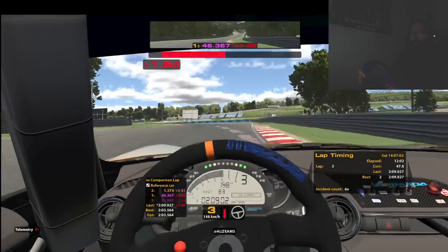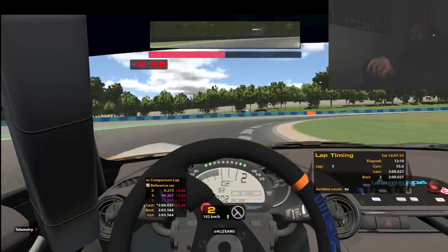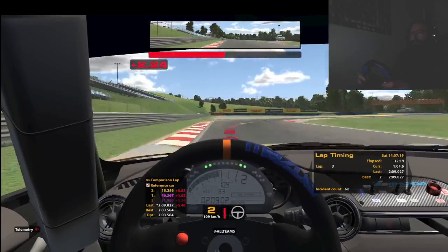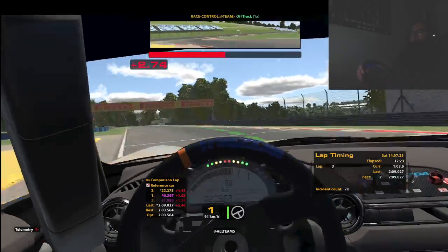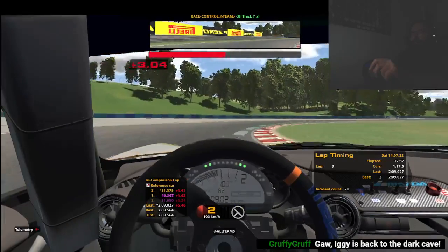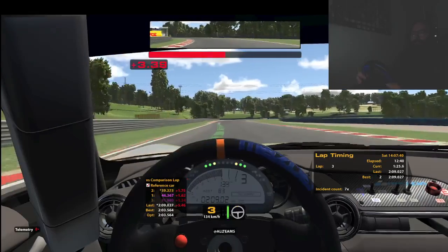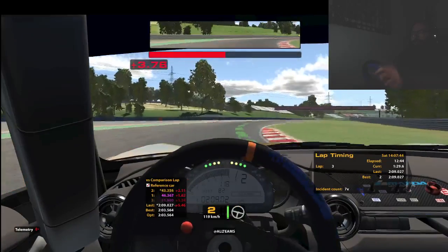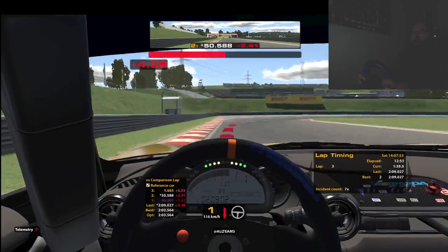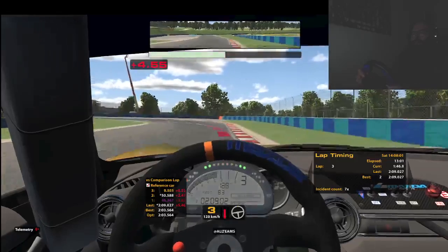Before I look at setup, the first thing I'm going to look at is just making sure I'm in the correct gear for every corner. I'm going to look at the better laps from this first reconnaissance run, and basically look at whether this ghost and I are both in the same gears on all the corners and at relatively the same speeds. Then we'll get into fancier things like setup changes.